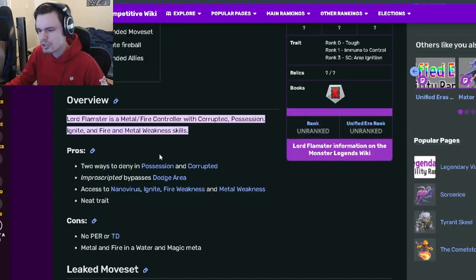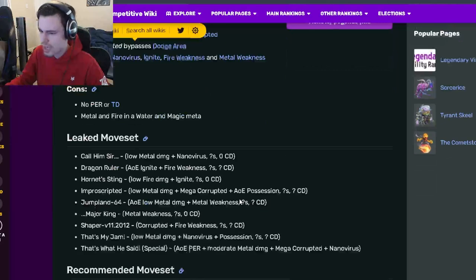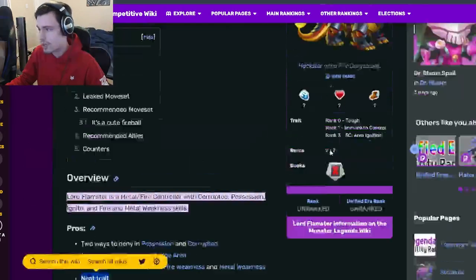Let's go down to his pros and cons. His pros are two ways to deny: Possession and Corrupted, which are both pretty good deny moves. He also has a move that bypasses dodge area, which is pretty good, and that move also gives Mega Corrupted and AOE Possession, which is great. He also has access to Nanovirus, Ignite, Fire Weakness, and Metal Weakness, which are all really good.